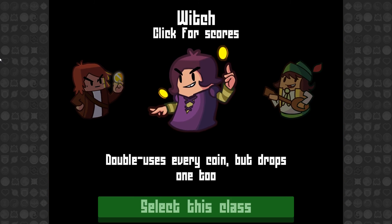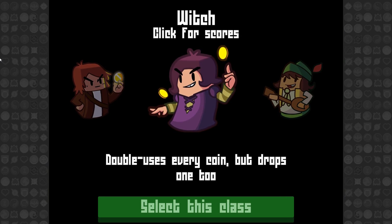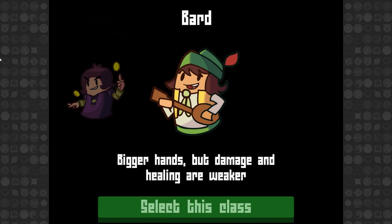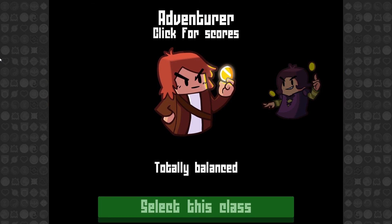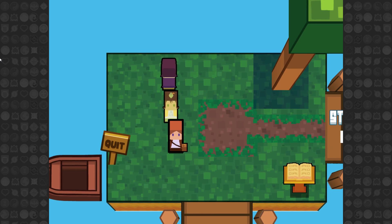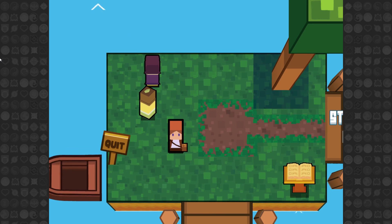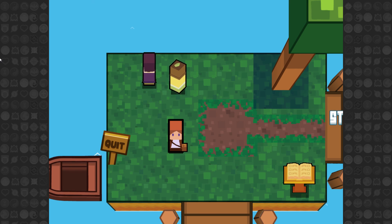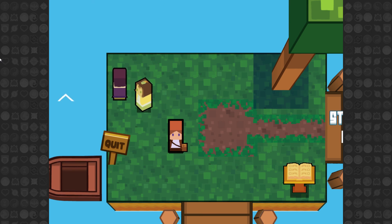Double uses every coin, but drops one too. I actually want to check it out — bigger hand, but damage and healing are weaker. And totally balanced. Might play as a witch next time, but this is going to be it for this episode. So thank you guys for watching, I hope you enjoyed it. If you did, please like, comment, subscribe — especially comment, because any Let's Play short has the opportunity of turning into a full Let's Play. And I will see you guys next time. Bye.